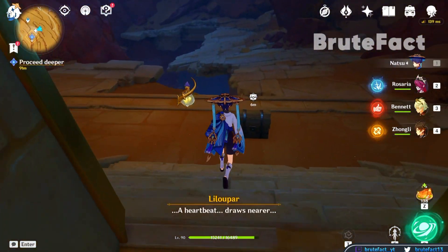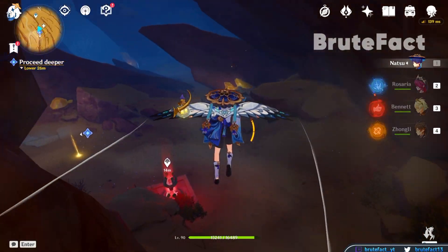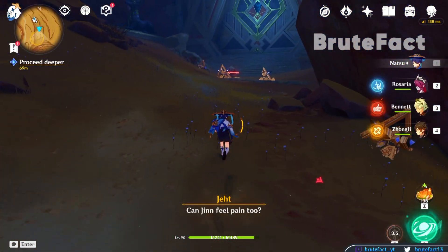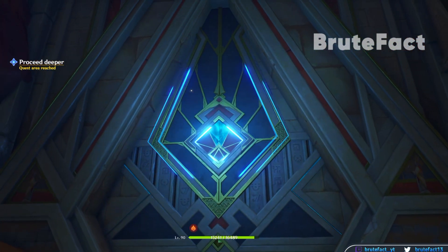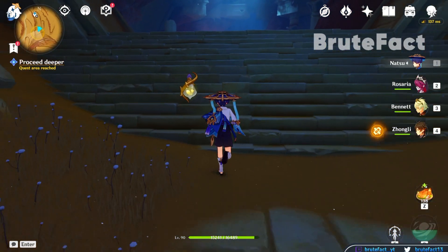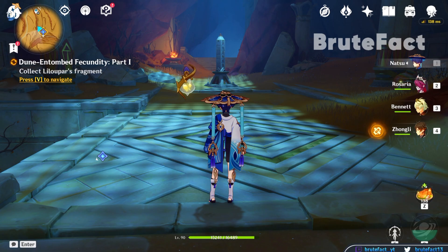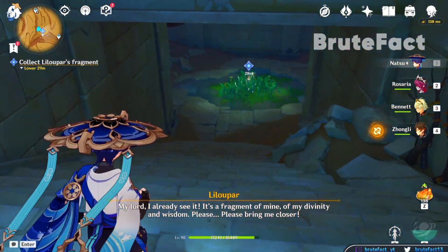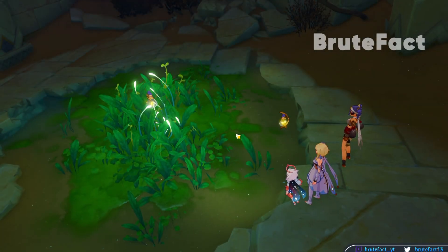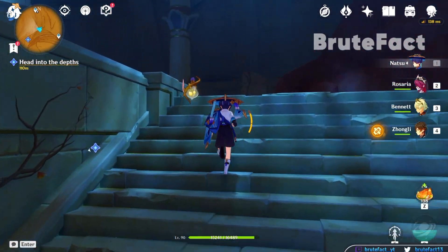Head towards the navigated point. Head towards the ground. Defeat the enemies and activate the mechanism. Enter the room and turn left to go downstairs. Collect Lillipar's fragment. Head towards the navigated point and select Lillipar's fragment.